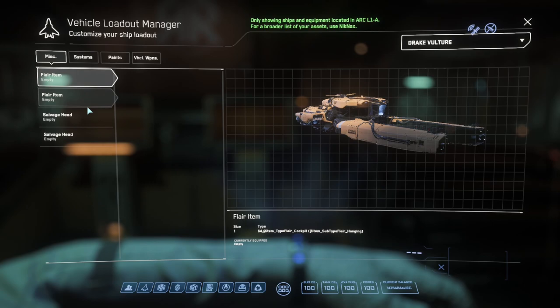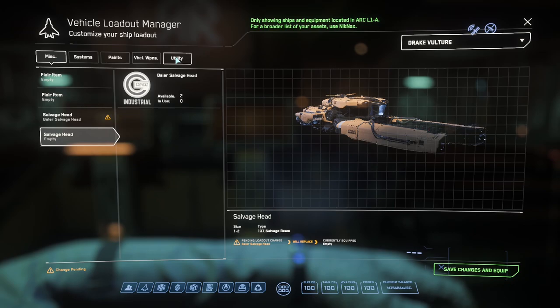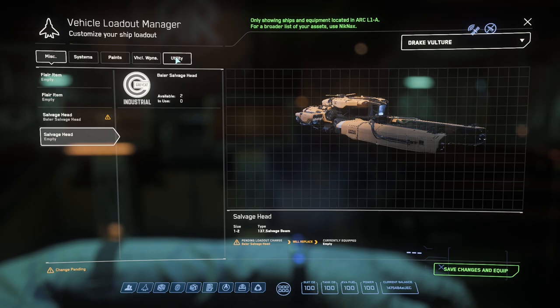But it turns out on the Vulture, if you remove the salvage heads, you can't place them back on. I tried self-destructing, blowing the Vulture up, reclaiming — and nothing works. I even tried to buy new heads and found out that nowhere in the verse sells them. You can buy modules, just not the actual salvage head.